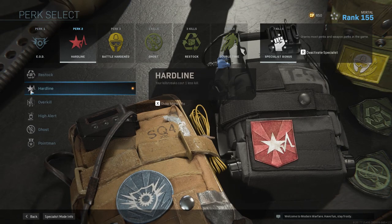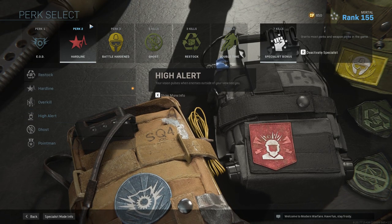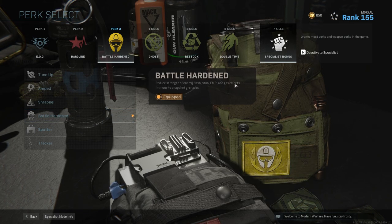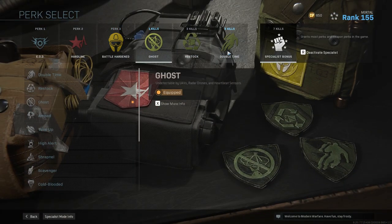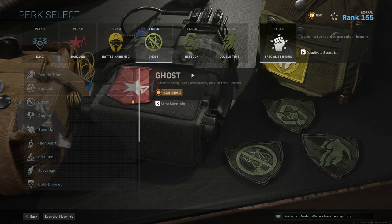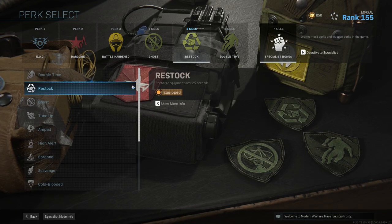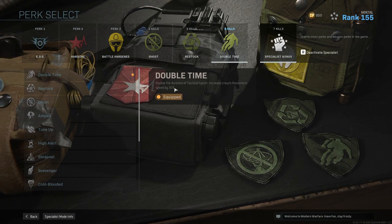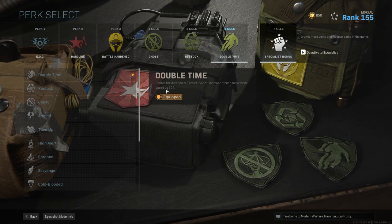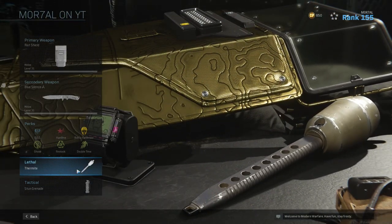Then for my third perk I chose Battle Hardened — just to help from stuns, flashes, and even the gas. Then I chose Ghost so someone looking at the minimap won't spot you. Then Restock so you can get your thermite, gas, and smokes to regenerate faster. Then Double Time, because whenever you crouch it increases your speed by 30%, since people are always going to be trying to run away from you and the animation's a bit broken — if you sprint, you're dead. And then I had thermite and a stun: stun to slow them down, thermite to get yourself to low health for that one camo.